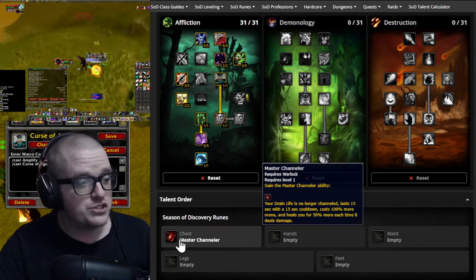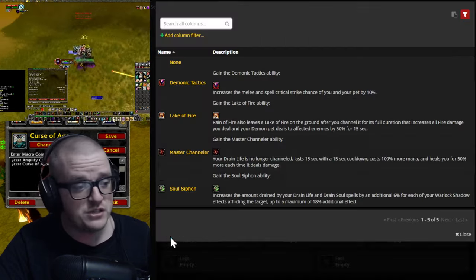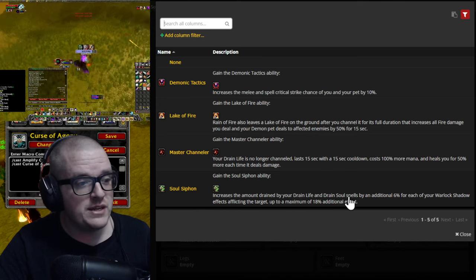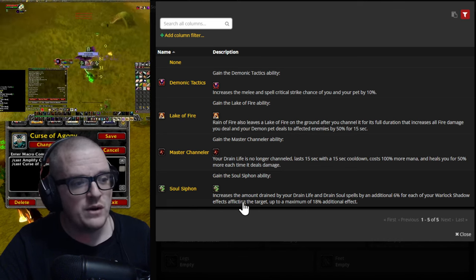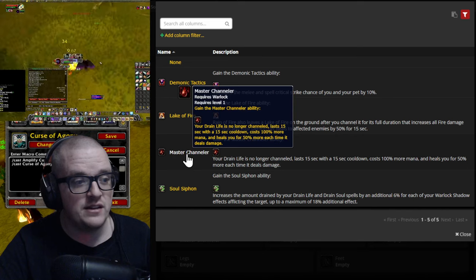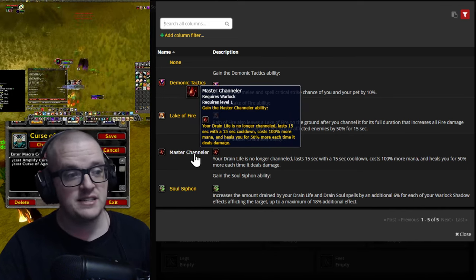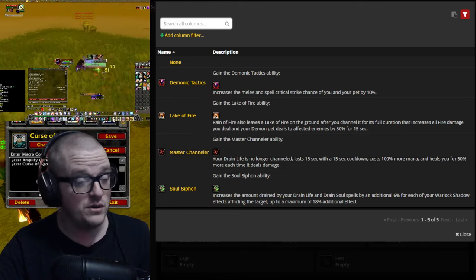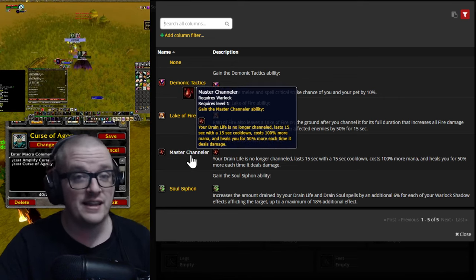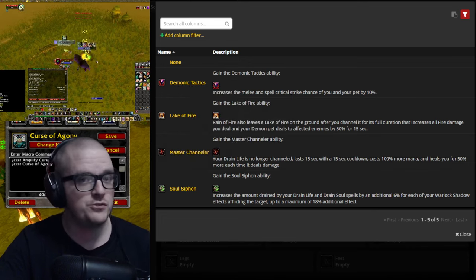For runes, obviously we're going with Master Channeler — there's really not much of a choice here. Drain Soul as a channeled spell is inferior; having it as an automatic, unchanneled DoT is basically our lifesaver. Without this rune I don't think we'd be able to do this farm.